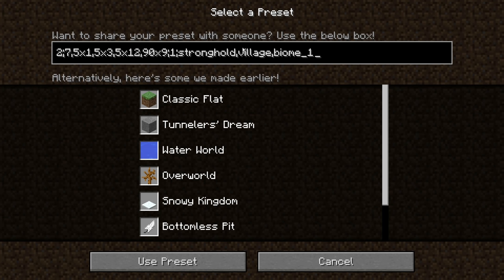We just added the stronghold right here so we can have fun and be able to go to the End. Another thing I'm going to add is 'dungeon' just for fun so we can explore dungeons, and let's add in a 'mineshaft' for fun as well. Now that we got our preset going, I did edit the preset because originally it did not contain strongholds, dungeons, and mineshafts.